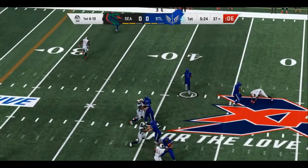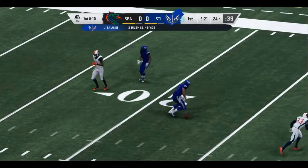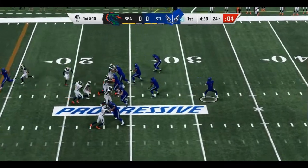They'll try and start this drive in the air. Rolling to his right, he's going to take off with it — good coverage downfield. Extra work to do to prepare for him and their offense.